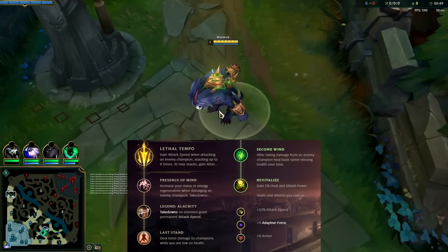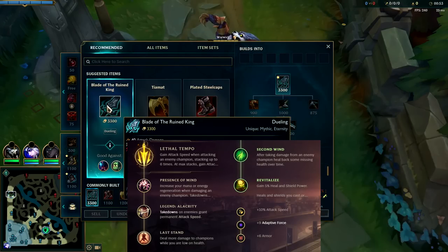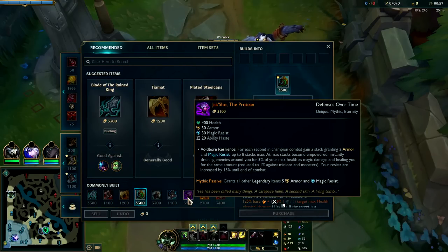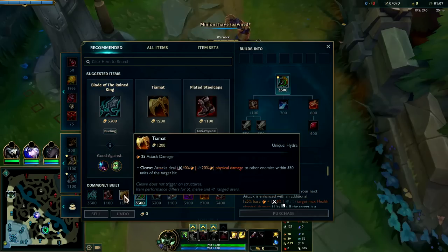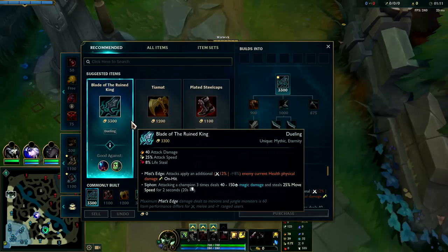What's going on guys, I have some Warwick action for you. We're going to be building the strongest build right now: Bork into Divine Sunder. We are not going to be building Jak'Sho because they're about to nerf it for bruisers — for non-tanks it will no longer be viable next patch, which is tomorrow. You want to go Bork into Divine for maximum damage. Bork lets you freeze, gives you big shred.